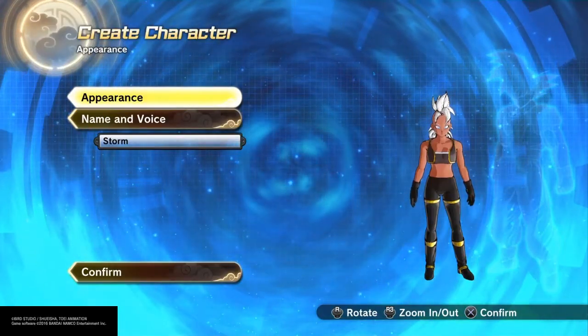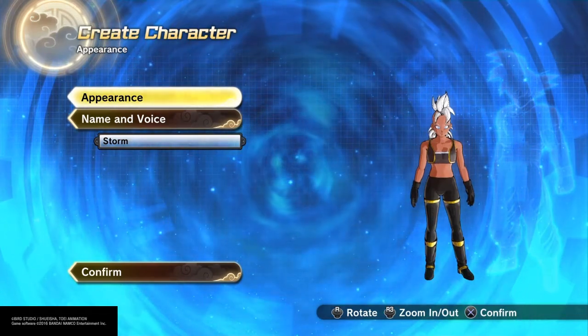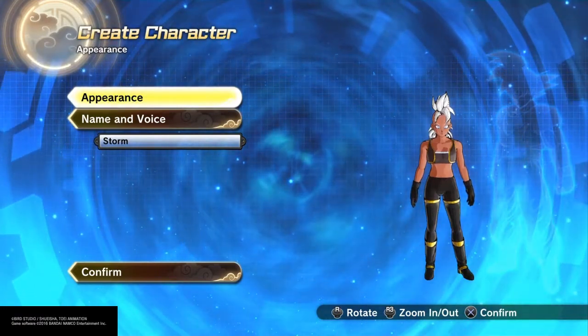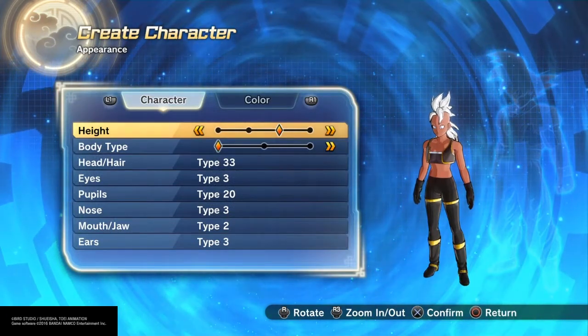This is Drunk Sam back again with another character creation. Today I'm making Storm from X-Men and this is my second go at this character. I made her quite a bit different than I did the first time around, so let's get started.